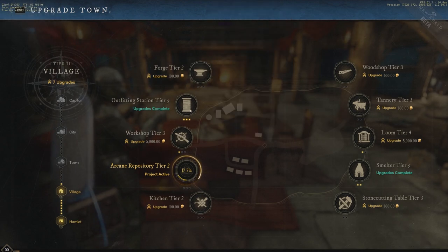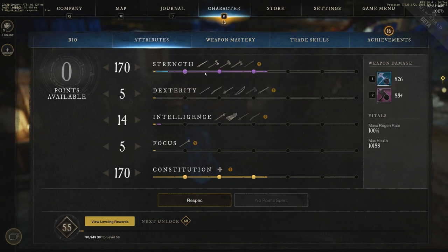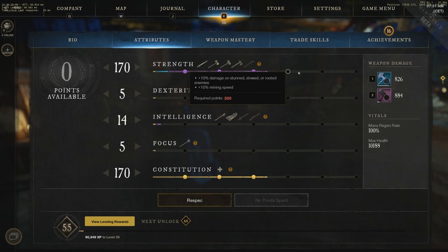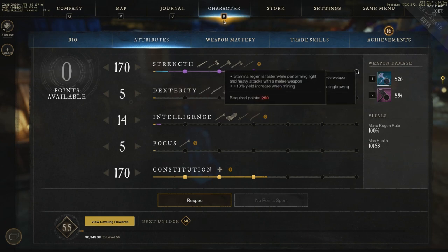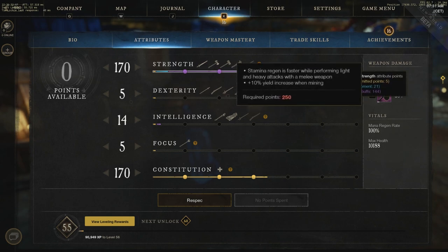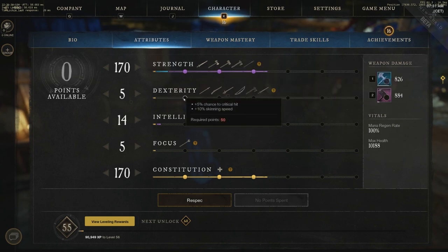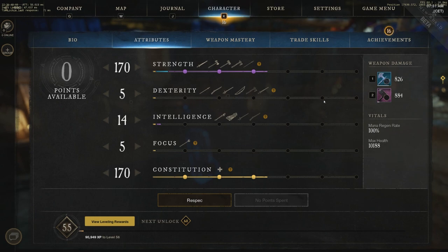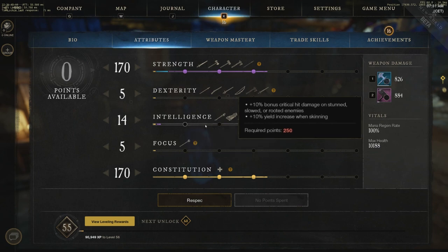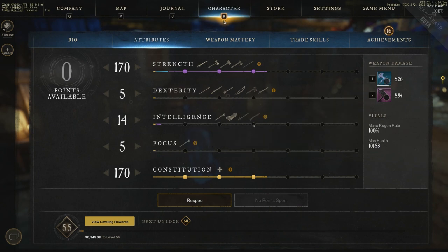And finally, you can get an extra 10% from your attribute bonuses. So in the best case scenario, your gathering yield can easily go over 50%: 20-30% from your tool, 15% from powerful proficiency boosters, and 10% from different attributes at 250 points invested. 250 points of Strength gives extra mining yield, Dexterity gives skinning, Intelligence gives harvesting, and 250 points of Constitution will increase your logging yield by 10%.